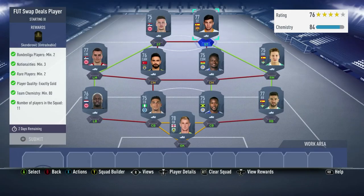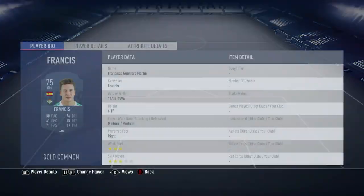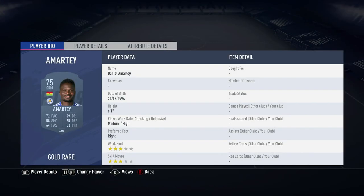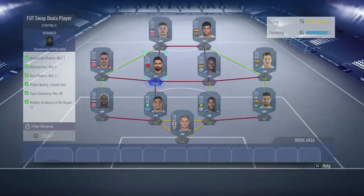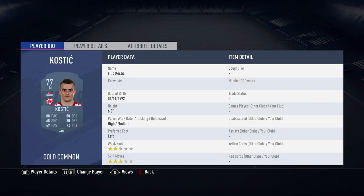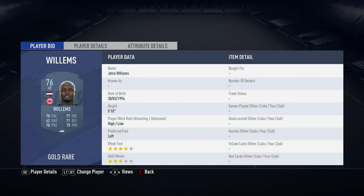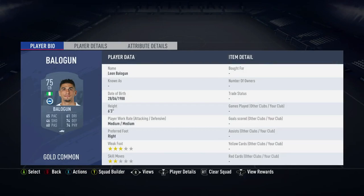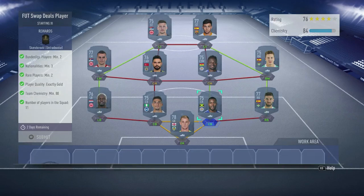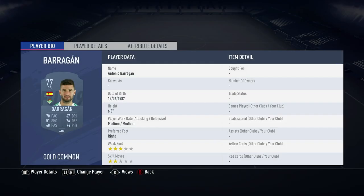So we've got Jovic, Munir, Francis, Amarte, Akichi, Kostich, Willems, Balogun, Hart, Morgan, and Barogun.